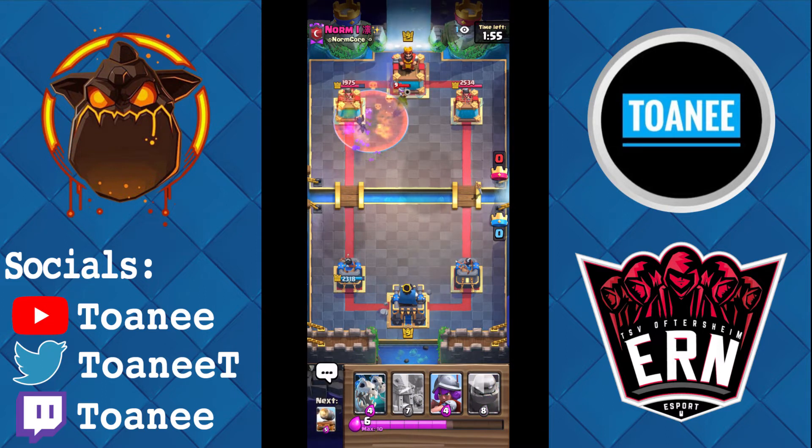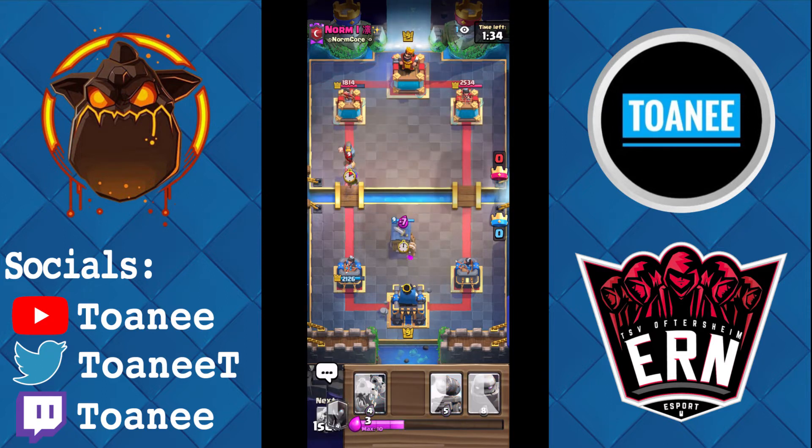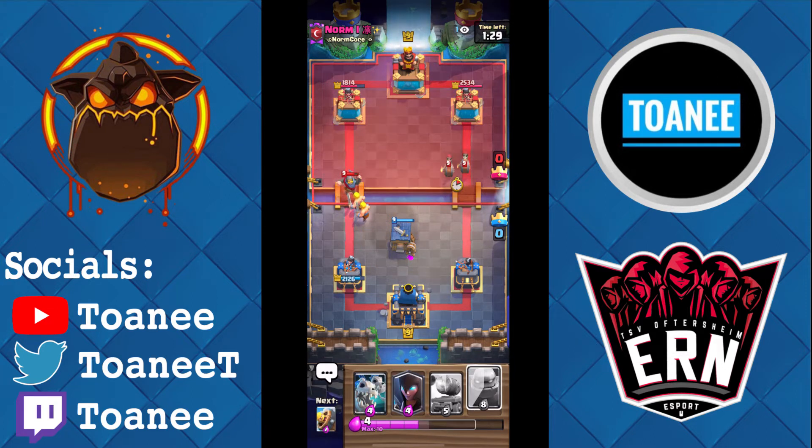I got the Barb Hut in hand. I don't like that Miner on his behalf, I'll just Musketeer. We are up on elixir, which is always good. He has a Bomb Tower as his last card — I can Barb Hut here because I think he's gonna Knight. Yeah, okay — very good Barb Hut value. He goes Wall Breakers that lane to dent my Barb Hut, understandable. Barbs kill the Knight and just like that, I'm looking good. Double Elixir's almost here and he hasn't hit me at all.